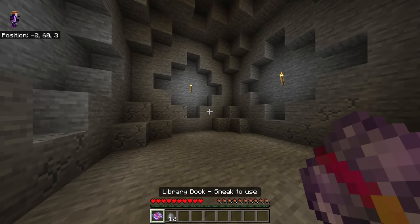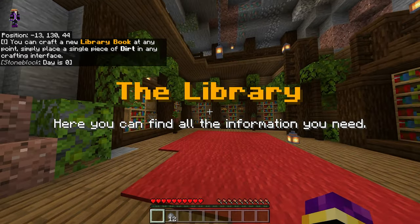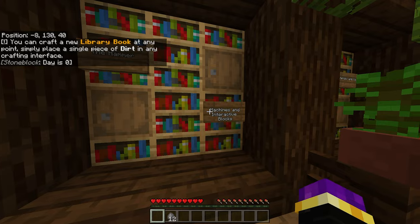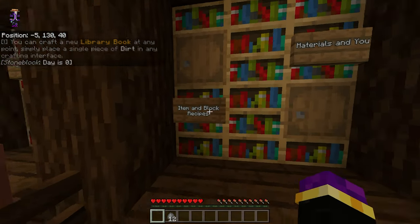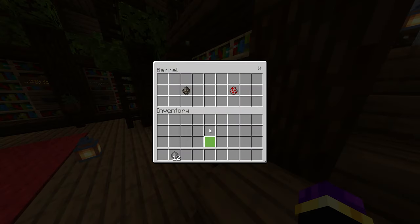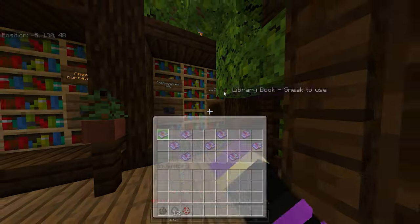This book sends me to the library. The library is very useful because it has books on what the hammer is, what the machines are, the items, etc. I like the transfusion table — I didn't know that was there.